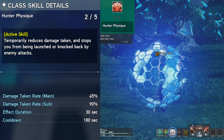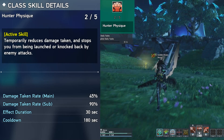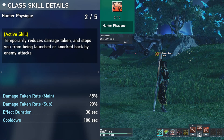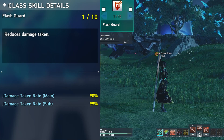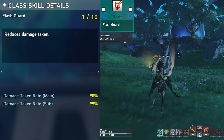Hunter Physique is also an active skill, reducing damage taken for a certain amount of time. I would put 1 point into this skill as it is not worth putting extra points into it. Flashguard is just flat out damage reduction. It benefits more as a subclass than a main class, and just like Hunter Physique, I recommend putting just 1 point into the skill.